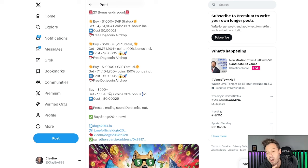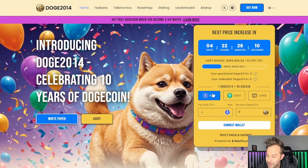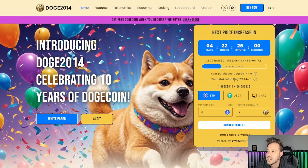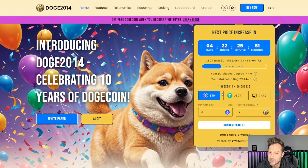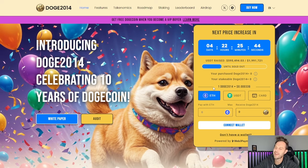If you want to accumulate your way up to $1,000 worth of Doge 2014, make sure you do so to hit that VIP status and take advantage of all of these rewards. With only $4,500 left until this bonus takes off and one lucky winner walks away with $500 to $5,000 airdropped to their wallet, you've got a decision to make. This token is offering more rewards than any other token I have seen, and I am very excited about what Doge 2014 is about to do. Let me know if you're excited down in the comments below, and until next time, hope each and every one of you have an awesome day.